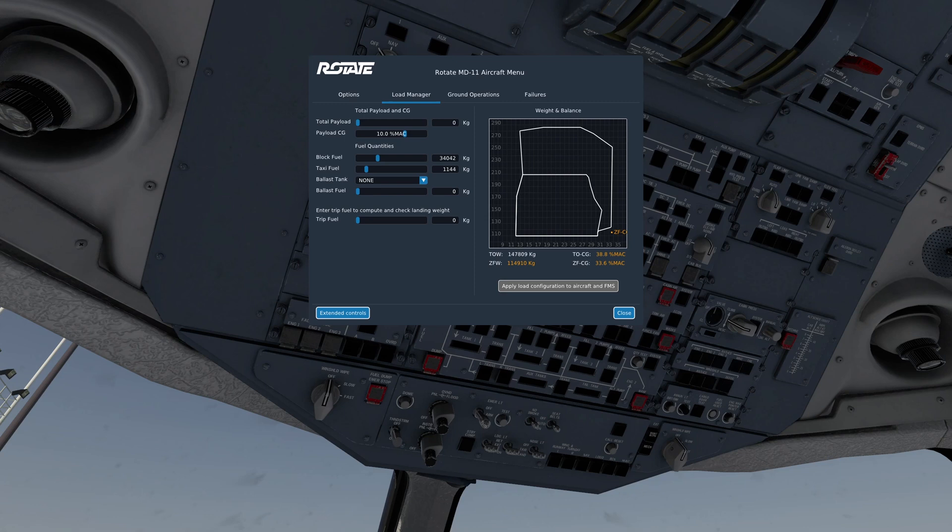As you can see, we've got this new menu system here which sorts out fuel load, trip load, cargo, taxi fuel — the lot. And you have to do this very precisely to make sure that the aircraft is well balanced and will take off and perform as you wish it to. So you do have to get your weights and balances correct.